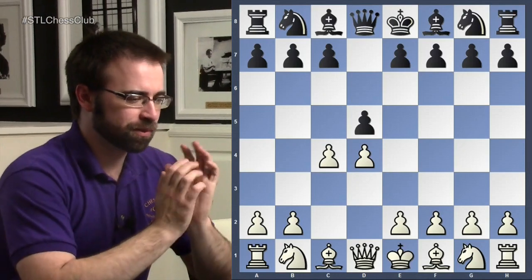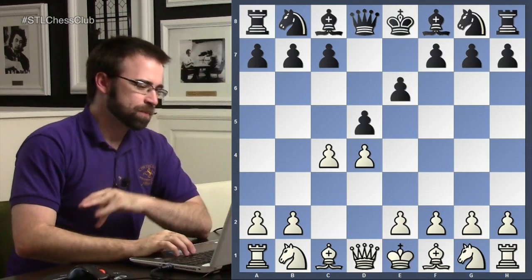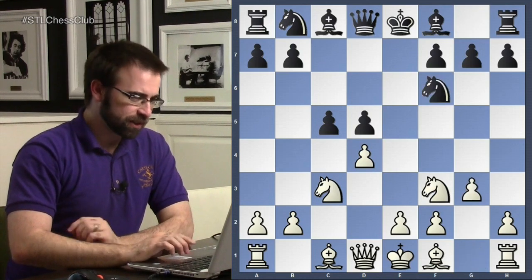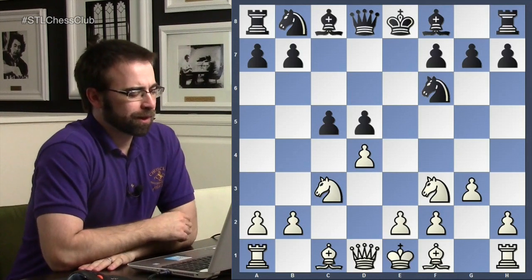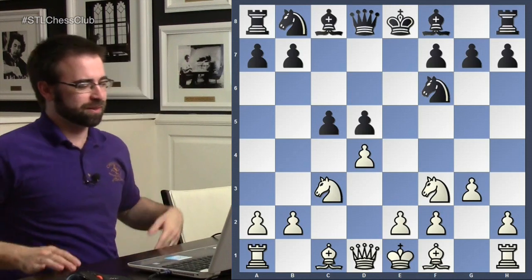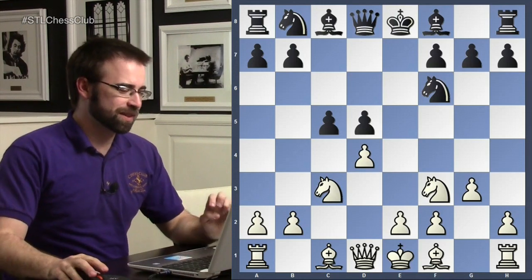This was played between Rubinstein and Jorge Salwe from Lodz 1908 — the next year. Unsurprisingly, it was a Tarrasch, and unsurprisingly he played the Rubinstein variation. This method of playing g3 was considered so good that even Tarrasch himself said 'this is the refutation of the Tarrasch, you can't play it anymore.' That probably isn't true, and good players still play this today.